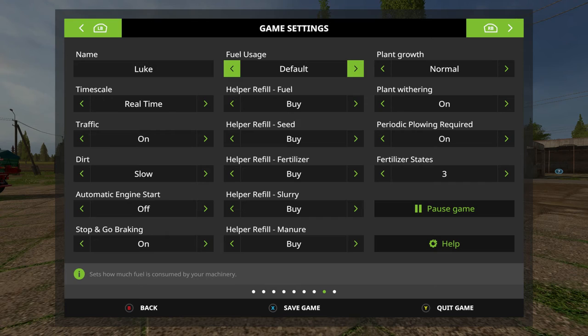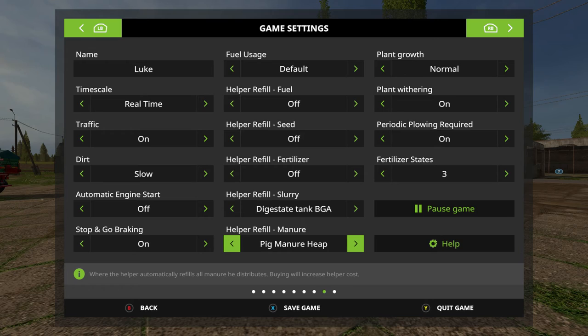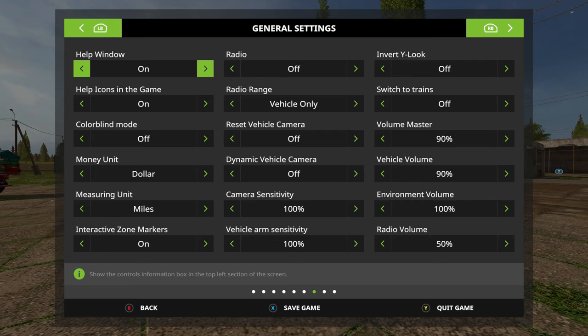I'll explain — helper off, off, off, digestate, and probably do cow manure heap because there's more for that. Plant growth norming, withering is off, periodic plowing and fertilizer stages. We will use dollars. I'm going to use miles as well. The reason is because every time you switch it in one save, it goes to all the other saves and I don't want to deal with that mess. I could change this to euros or pounds — it doesn't make any difference. Whether I'm $20,000, 20,000 pounds, or 20,000 euros, when I traveled in the Navy everything was traded in dollars, so I am using dollars.